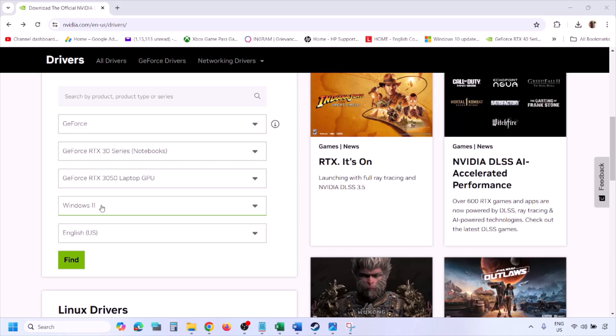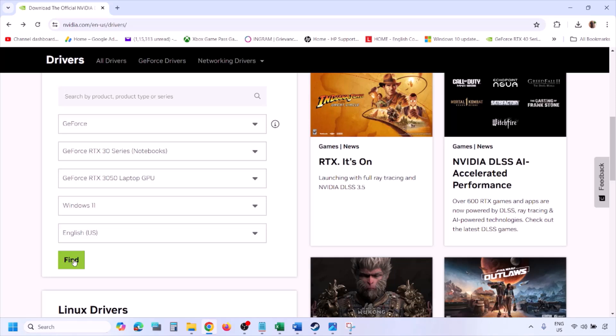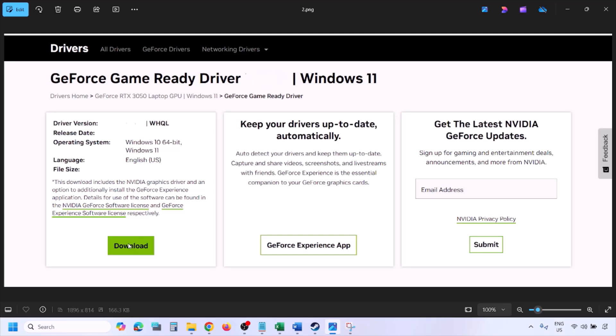Go to the NVIDIA website, select your graphics card from the list, select the right operating system (Windows 11 or Windows 10), and click Find. You will see the latest GeForce Game Ready Driver. Click View, then click Download and let the download complete.